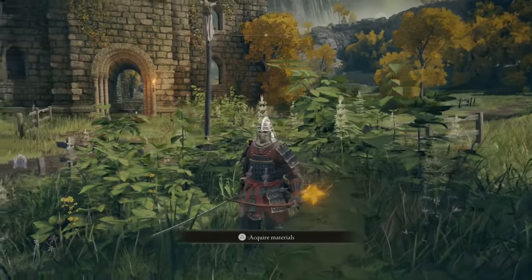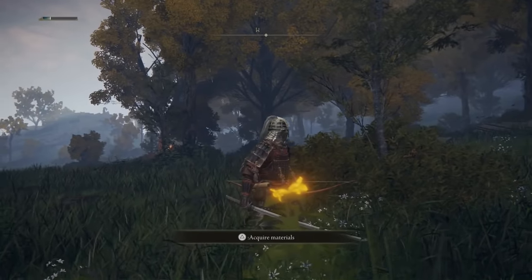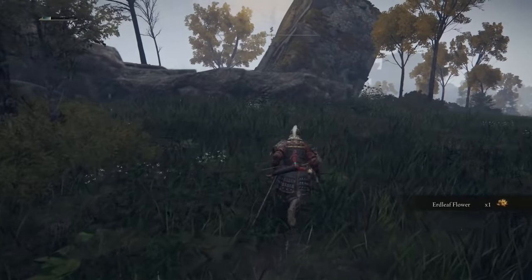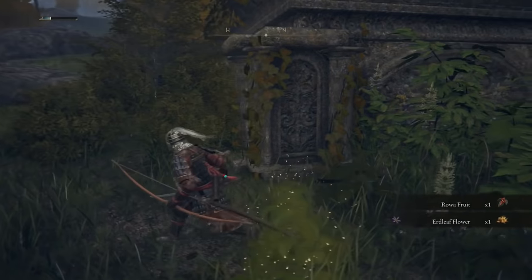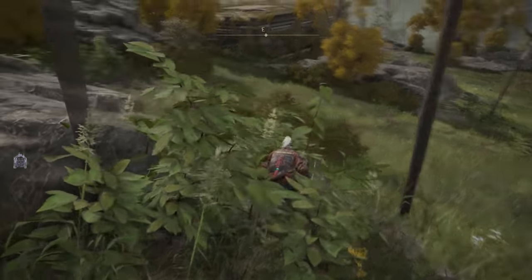You may need two of these flowers, which you can get around the starting area of Elden Ring — they're just golden glowing flowers planted around the area. I usually find them close to the church where we got the crafting kit from. They're easily confused with those yellow flowers that you can't pick though, so don't mix them up.